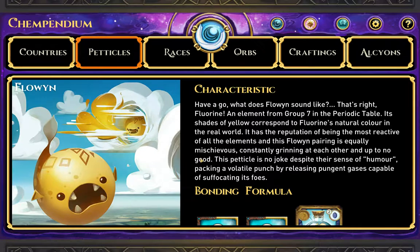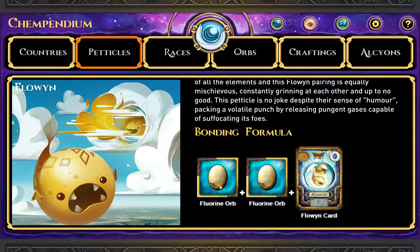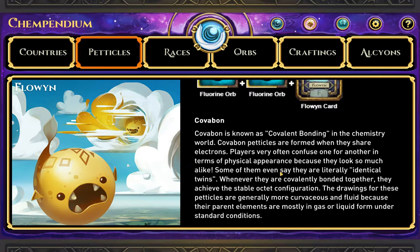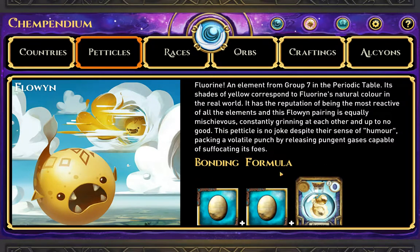So let's try to start with him. It shows the bonding formula — two fluorine orbs and a fluorine card. Pungent gas is capable of covalent bonding. So it's a type of bond.